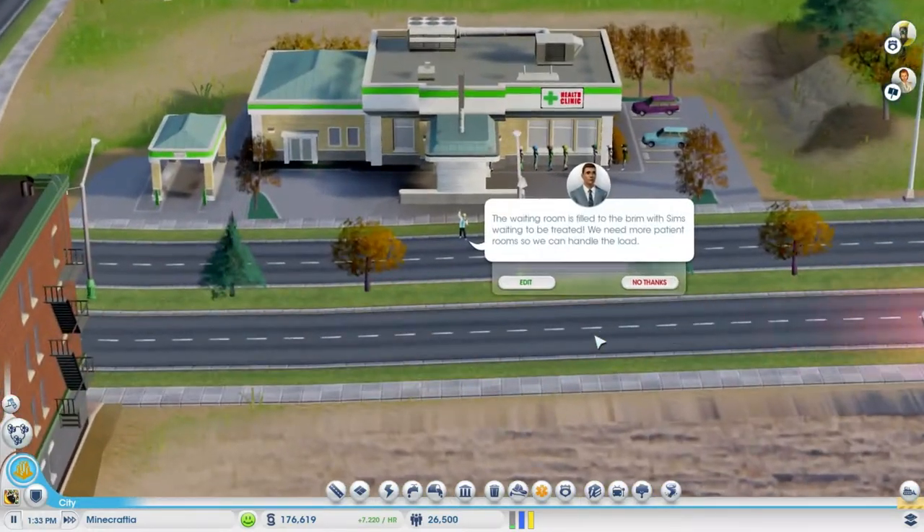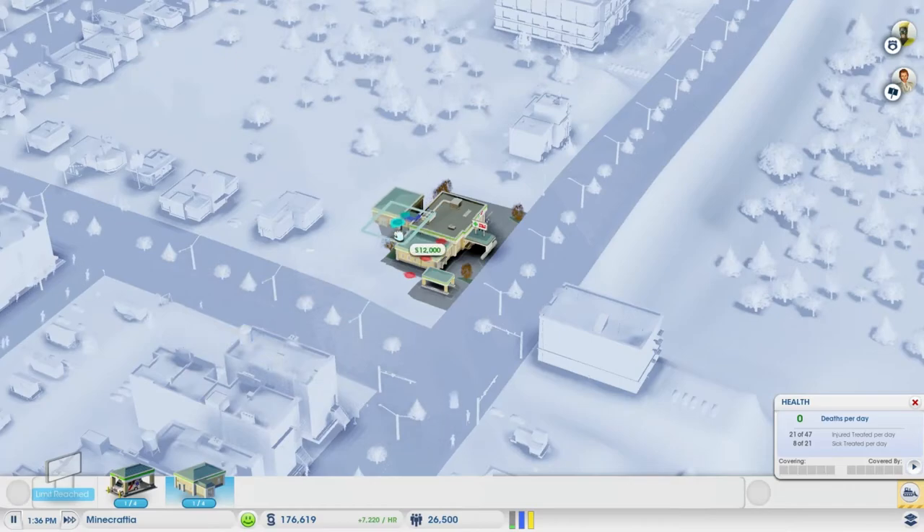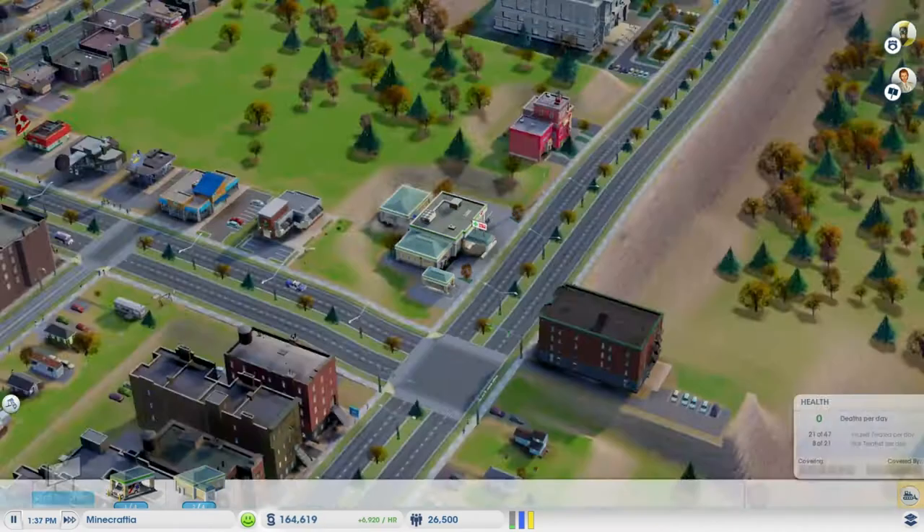I have an orange - oh, need more waiting rooms? Well there you go then. Let's give you a patient rooms wing - boom, there you go. We'll see how that tides you over.